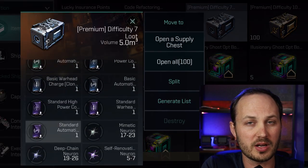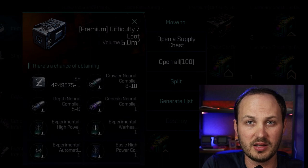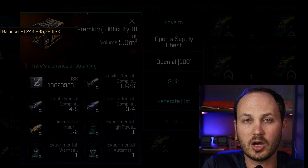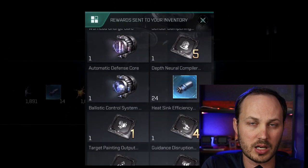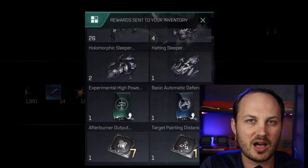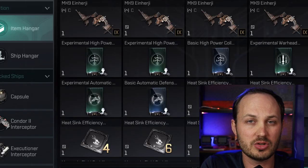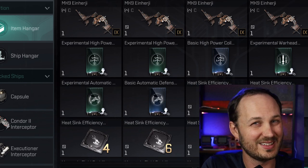The first thing you need to know is that you can get implants one of three ways. The first is by running the Dormant Realm, getting a box, opening that box, and getting lucky enough to find an implant. I opened 100 premium tier 7 boxes and 100 tier 10 boxes to test this. Unfortunately, it was not a good ratio — I got a couple of experimentals and two basics. Out of 200 boxes, I got about six actual implants. Not a great ratio.